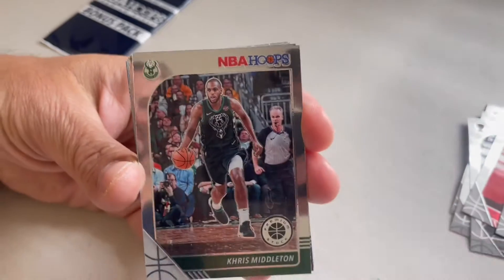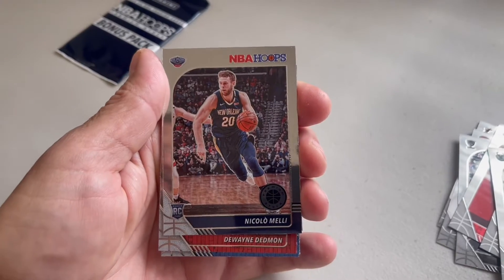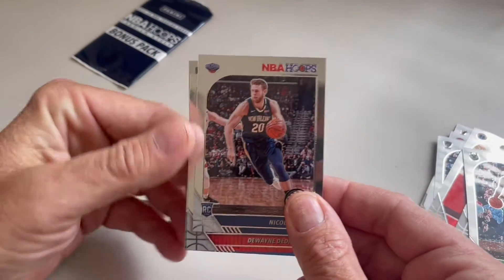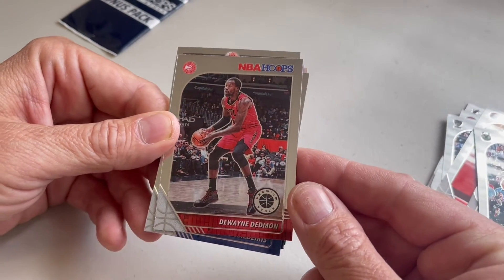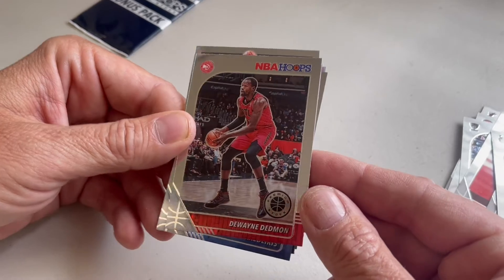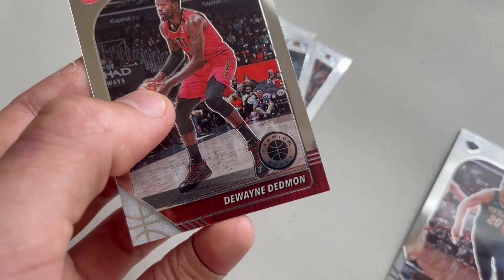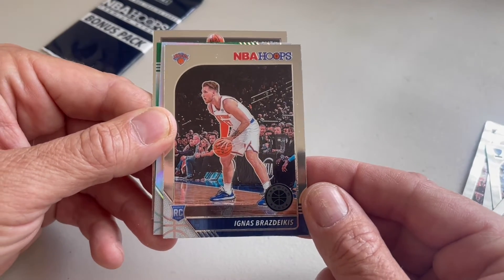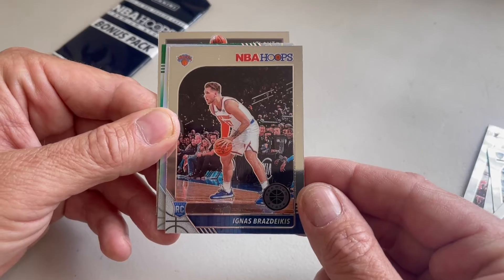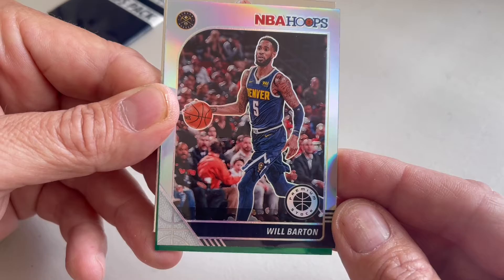And then we have Chris Middleton and a rookie card, and we have another regular card — Dwayne Dedmon. And we got another rookie card of Ignas Brazdeikis. And the first silver card of the pack: Will Barton.